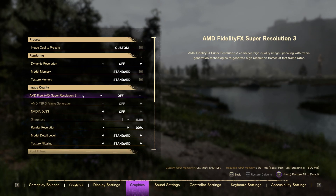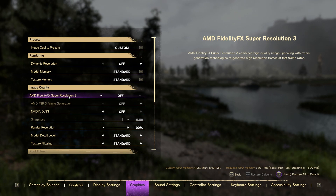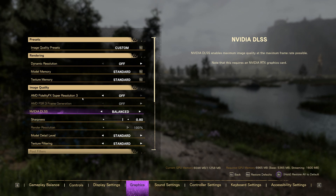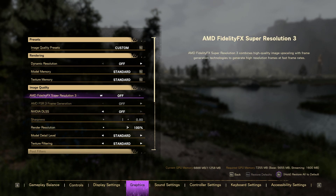Today we're testing AMD's FSR3 in Forspoken — luckily they introduced it into the demo as well, otherwise I wouldn't have a video since I'm not spending $80 on this game. So we've got two flavors here, almost the same as what Nvidia did: a separation between super resolution and frame generation. Unfortunately in Forspoken you can't use frame generation with Nvidia DLSS, whereas with Nvidia's frame generation you can use any upscaling tech you want.